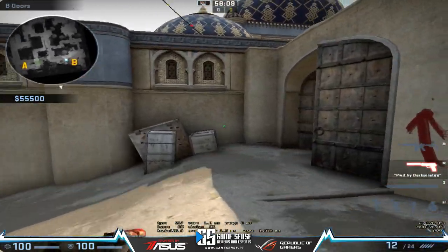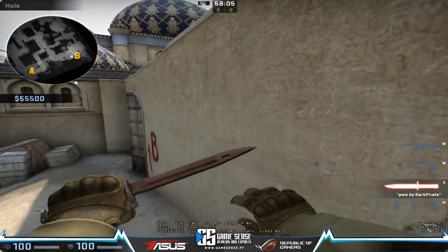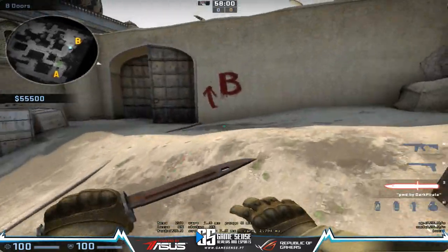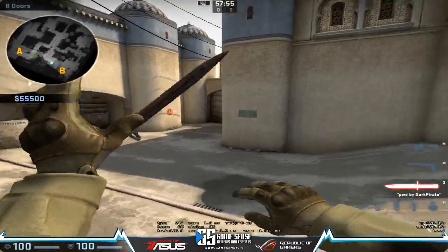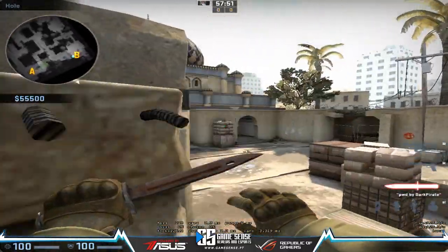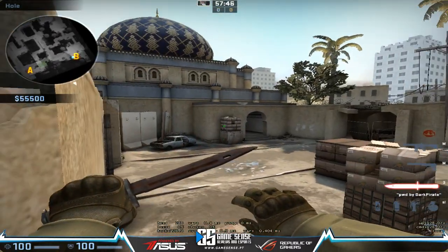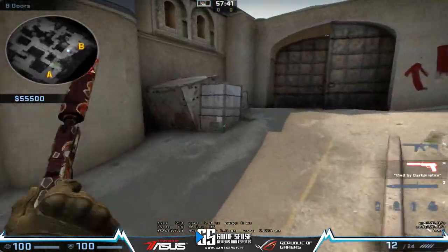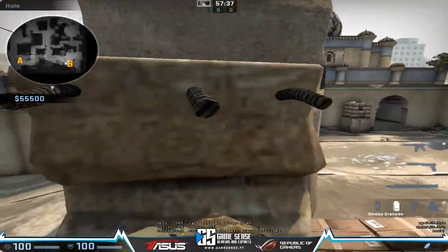We're going to talk about a lot of things: how you should stop the rush, how you should behave versus the possibility of a rush, how you should play with a lot of utility, how you should play without utility at all because sometimes you can't afford it, how you should behave versus AWPs trying to pick you inside B, and how to behave when they attack mid to B with one or two guys lurking from the upper tunnels.